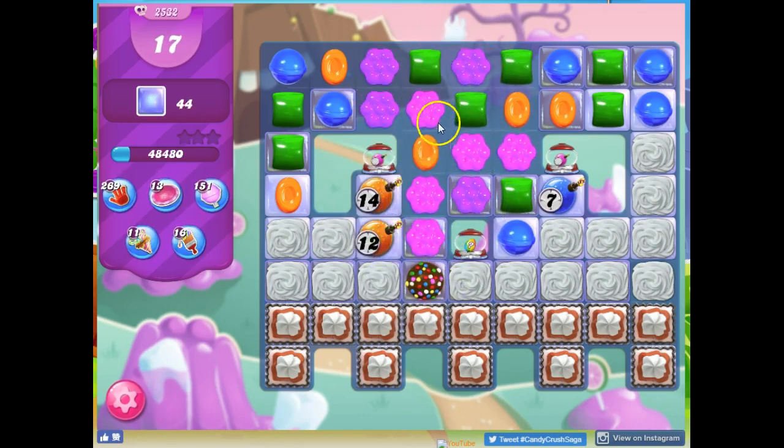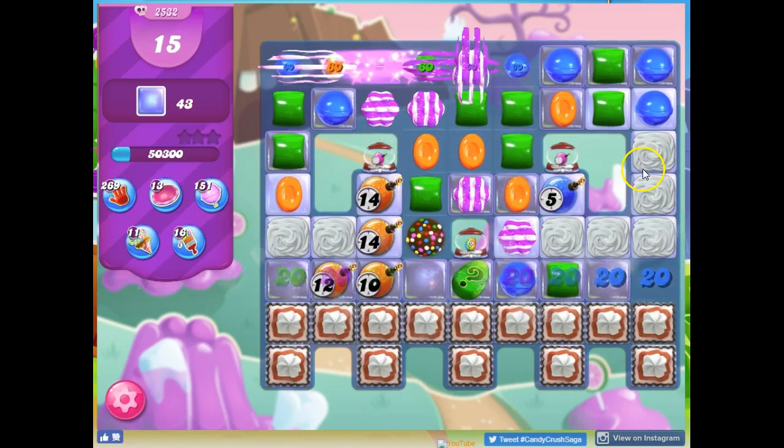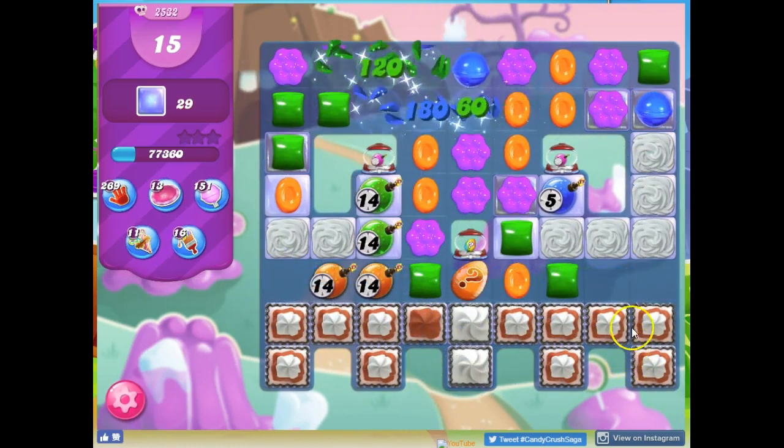Okay, so color bomb — matched with a stripe or matched with a wrapped? I don't have a lot of purple on this board, and it's not in a position where I can use it to open things up easily. So I'm going to go striped so it has more of a reach here.